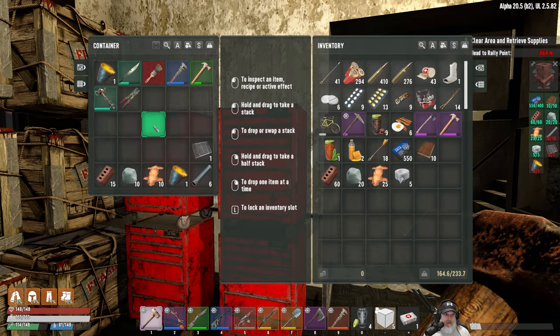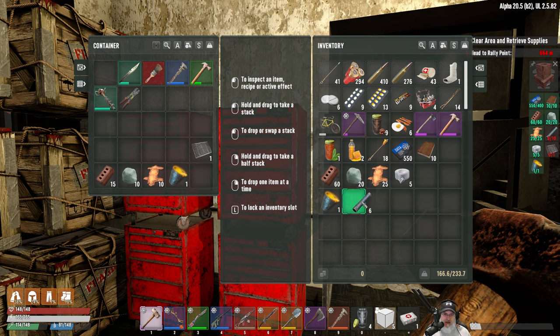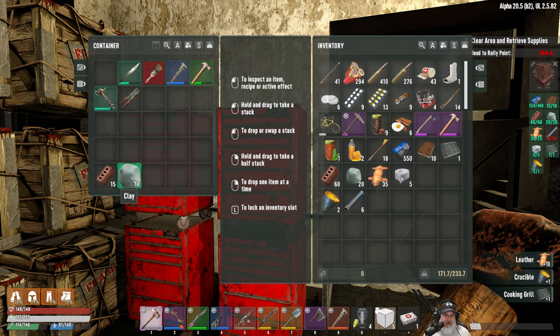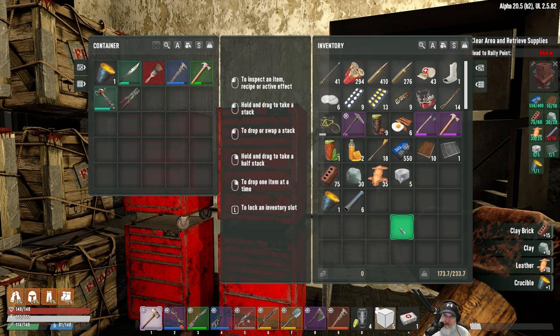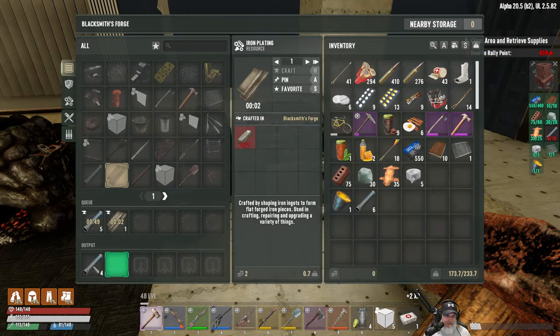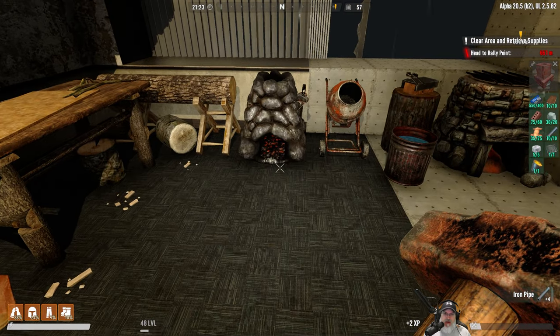While we're waiting on that stuff — we have five duct tape, a crucible. Oh, I have pipes in here already! This was the stuff for the schematic. So we actually only need four more pipes. Let's let those finish anyway because we're going to need pipes for other things.